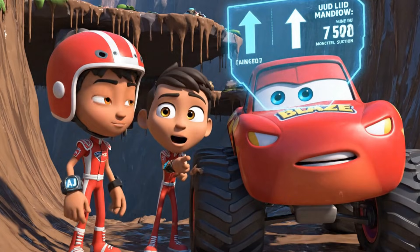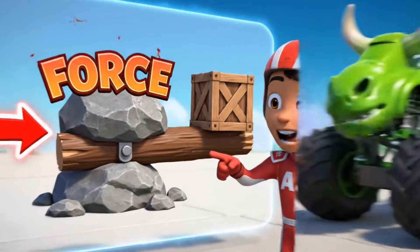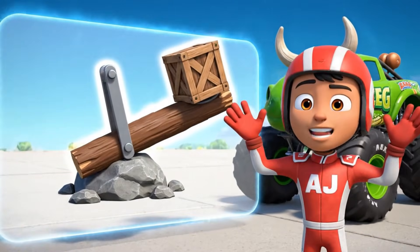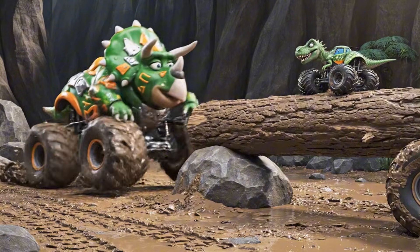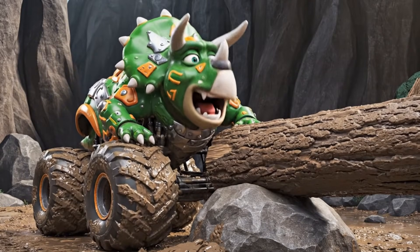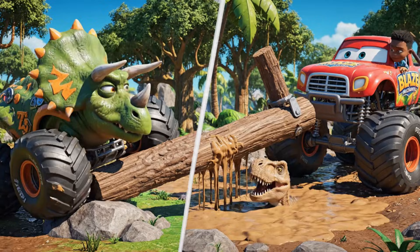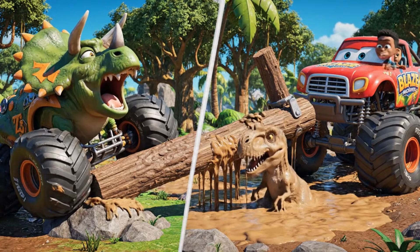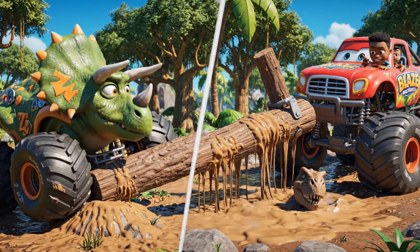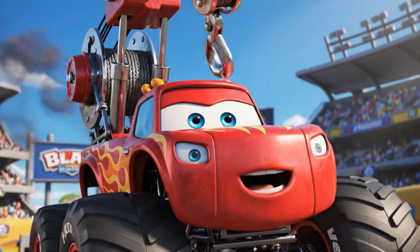We need to lift him straight up, but he looks heavy! We can use mechanics! If we use a lever, we can multiply our strength! Zeg, you can use that big log and that rock as a lever! Zeg, ready! Use lever power! It's working — he's coming up! But he's still stuck! I need to give Zeg some help!